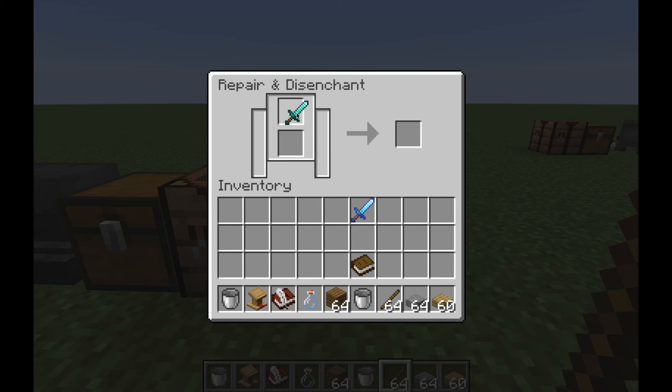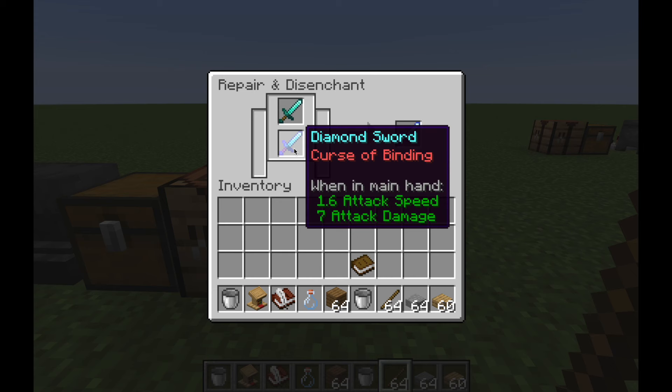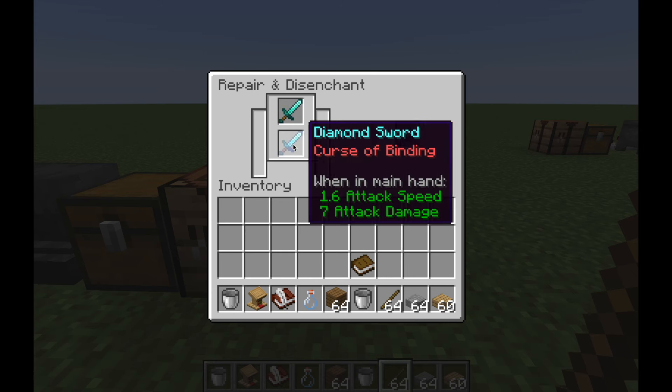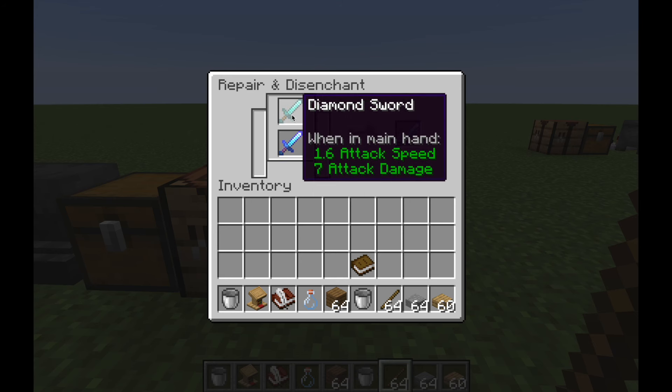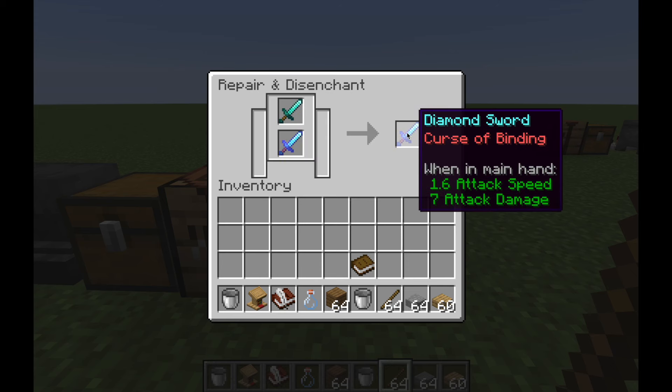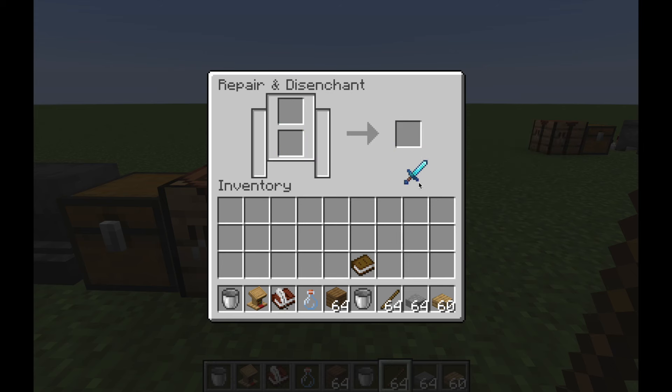You can also combine weapons to repair them. One item is the sacrifice and the other is the target, so the sacrifice item is merged into the target. It combines the durability and gives you a bonus of plus five, so you end up with a repaired item.